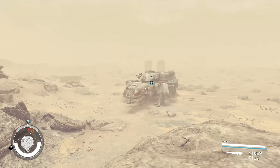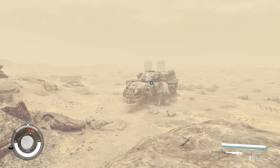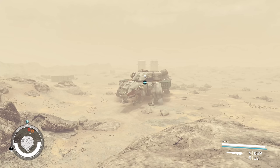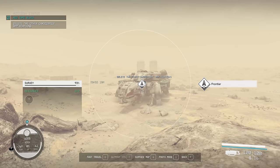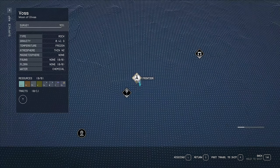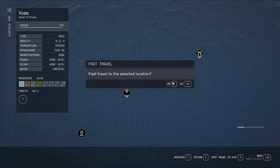One of the first big tips I want to cover is fast travel — it's extremely useful. So if I had run halfway across this dusty desert and I wanted to get back to my ship, I could bring up my scanner and I can see it, or I'm on the surface map, and I can just go right back to my ship and fast travel straight there.